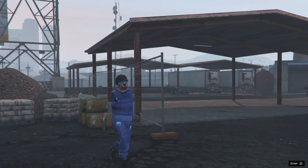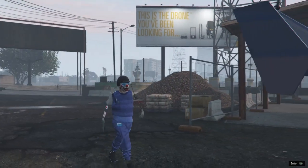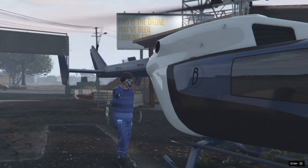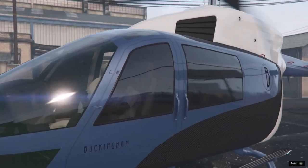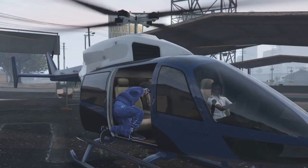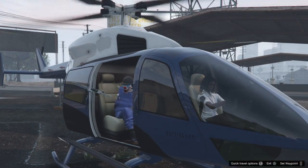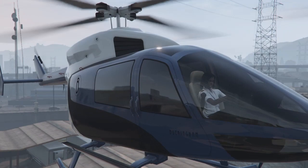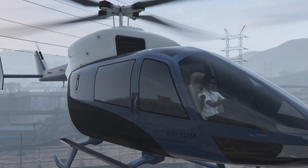When you get to the helicopter just press triangle to enter. Then press L3 and choose your CEO office, whichever one you've got. Once you've chosen that it's going to take you up and you're going to get a black screen.